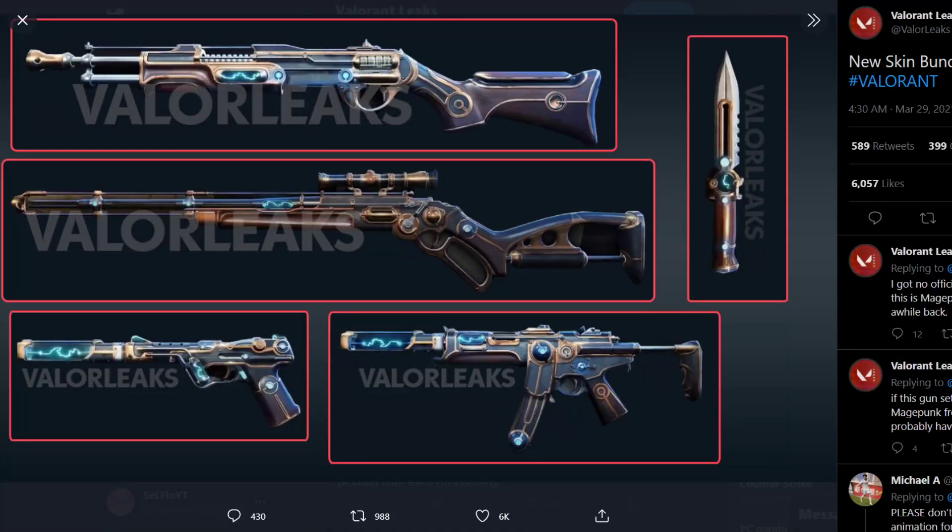Hey guys, it's me back with another video. The new bundle has been leaked — credits to Rumble Mike from My Variant Leaks. Now, how did he get this specific link? I'm not sure, nobody has tweeted about this, and he has kept his watermarks. He has either data-mined this through the latest patch or he caught this from Hitscan, because Hitscan always gets access to skins early from the developers.